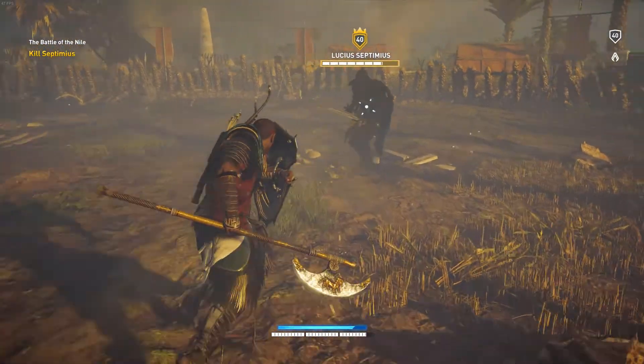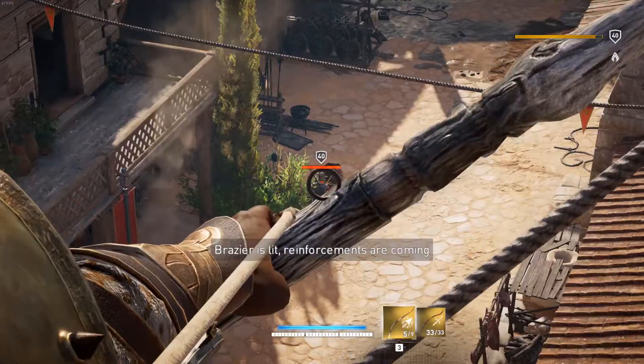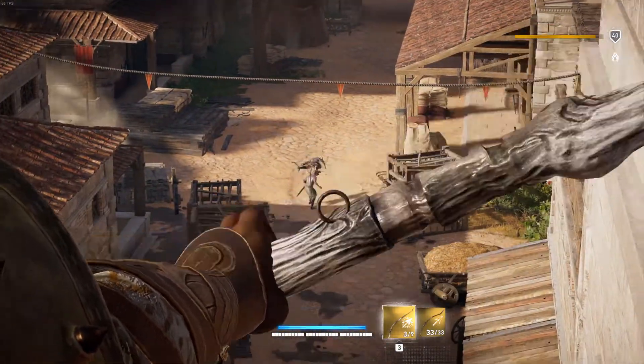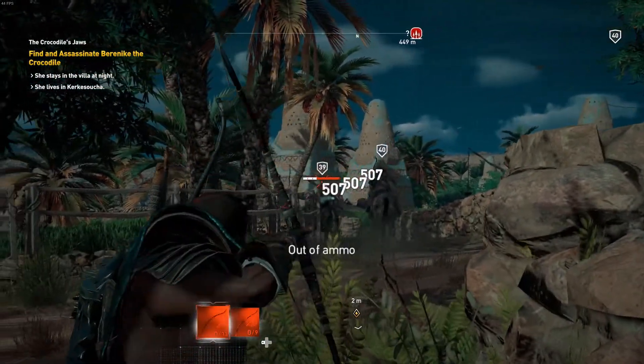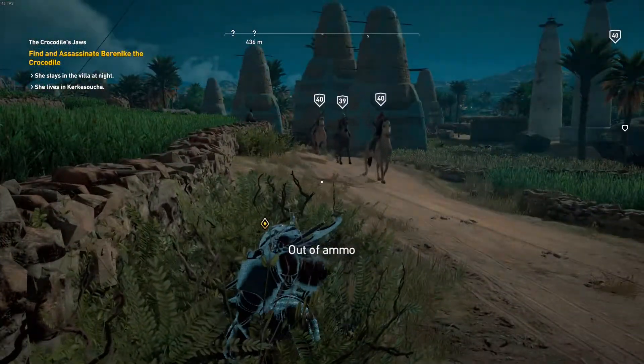This is an Assassin's Creed game, so there is a stealth element. You can play through most of the main quests without direct confrontation — there are a couple of boss fights you have to do, but otherwise you can stealth your way through using mostly the predator bow and the little tools like sleeping darts, though I didn't really find much use for those things. The AI is not super great, but what stealth game really does have great AI?